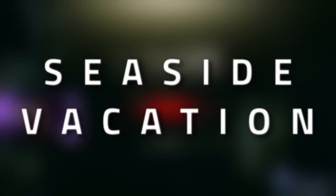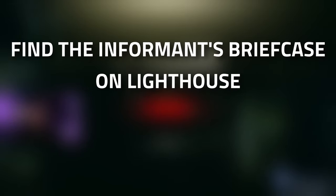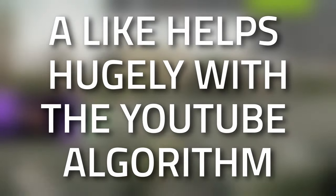Hey guys and welcome to a therapist task guide - seaside vacation. For this task you need to find the informant's briefcase on Lighthouse and then hand it over to her. Don't forget to leave a like on this video if you find this guide useful.